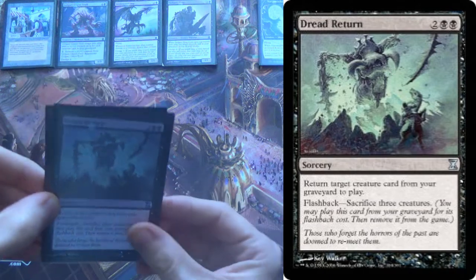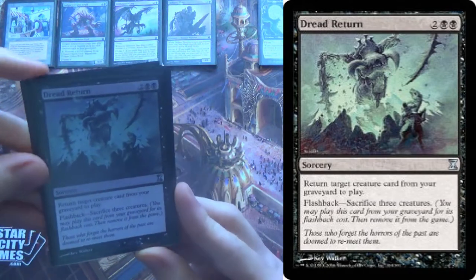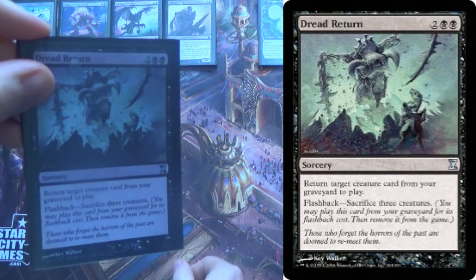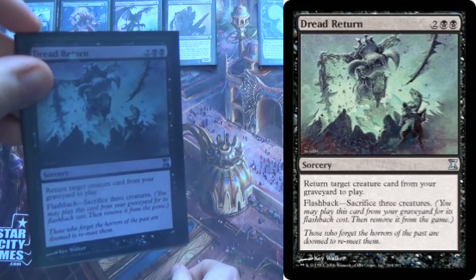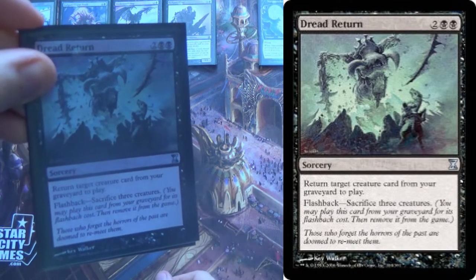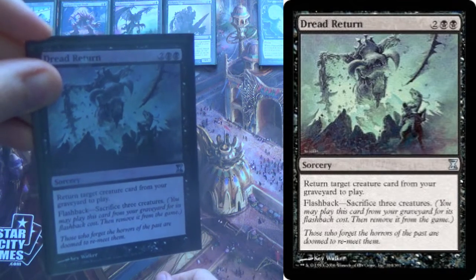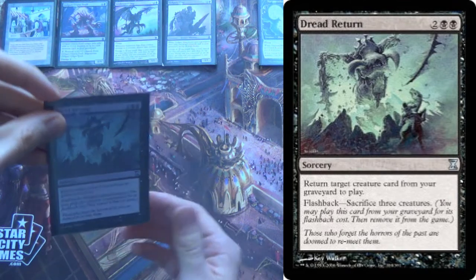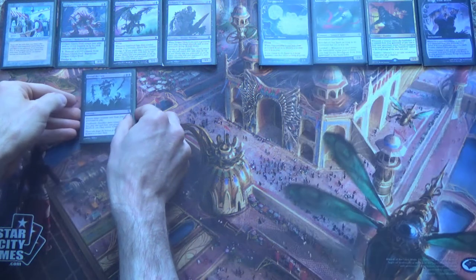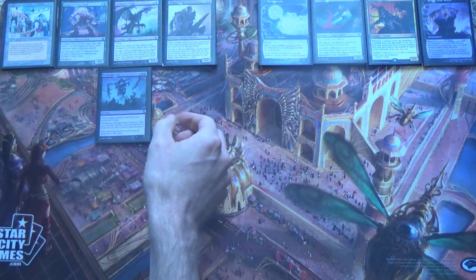In this deck, we have Dread Return. In my deck this is only a 3-of — I've seen it down to 1, up to 4. It depends on what you're trying to do, but this one probably should be a 3-of because it's reliant on the combo. It can win just through creature damage, but it really wants to have the combo itself. For no mana, just sac three creatures, you get a creature back from your graveyard into play.